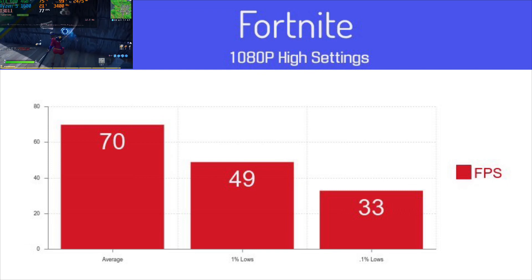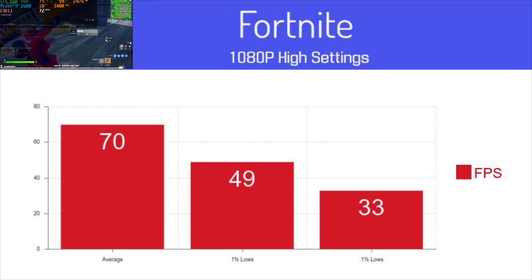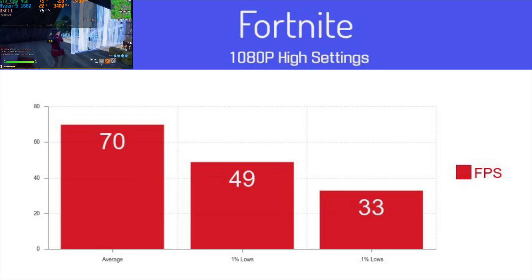Getting into some more modern titles, we have Fortnite. Using the Unreal Engine that usually favors Nvidia chips, we see that it can average a smooth 70 FPS — a pretty playable experience, which makes it another win for the GTX 680.